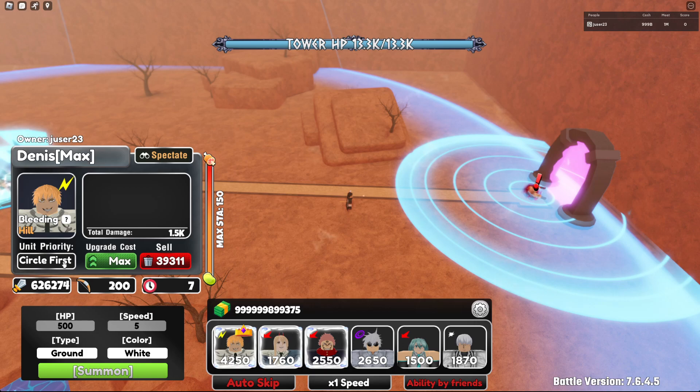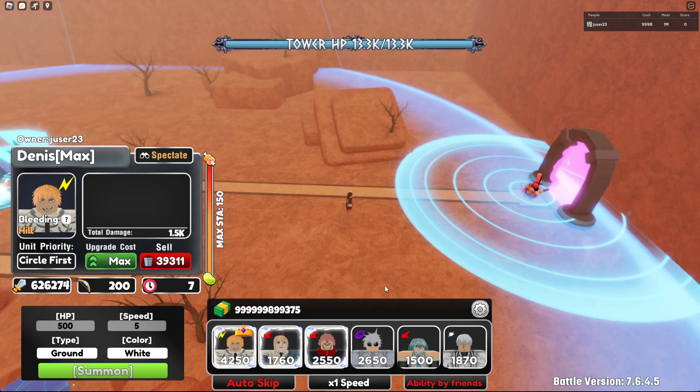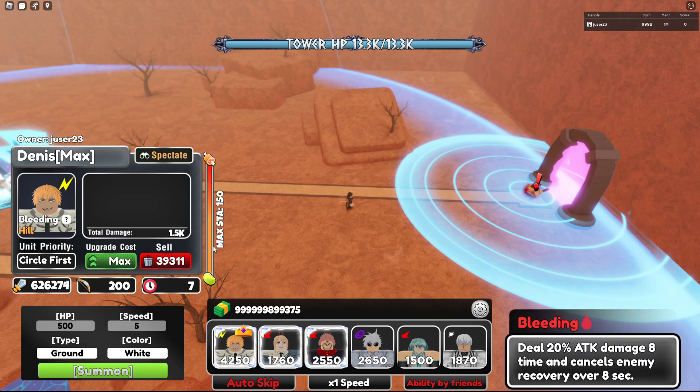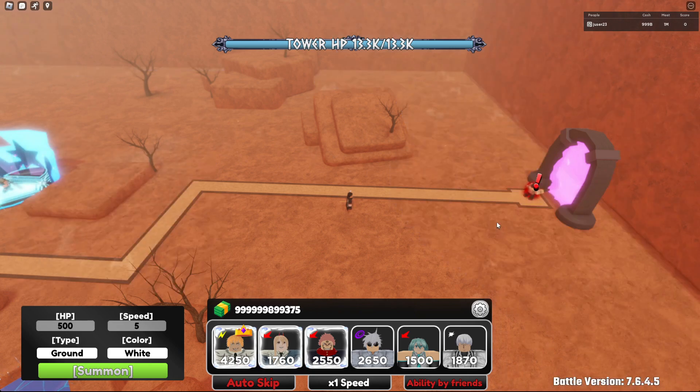The bleeding is 20% of it eight times, so that's around 160% more damage on top. That means it's nearly tripling the amount — so he does around 1.8 million damage per attack if all the bleeding stacks run out.